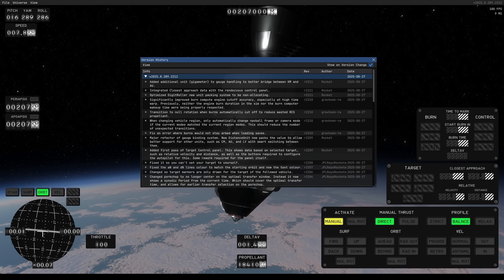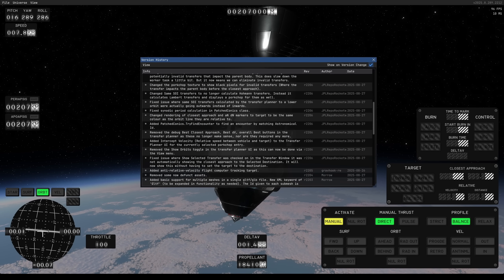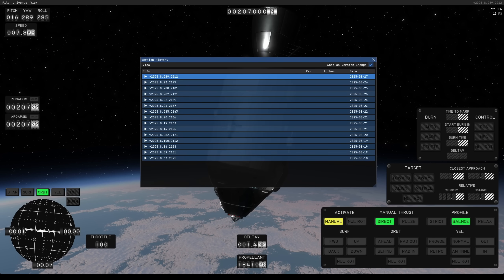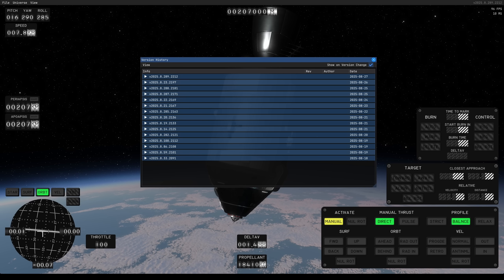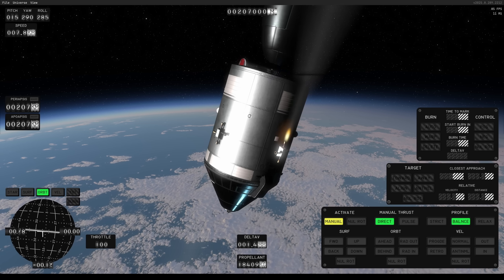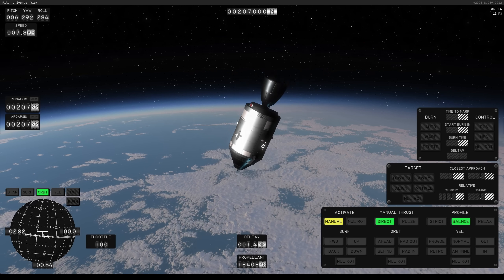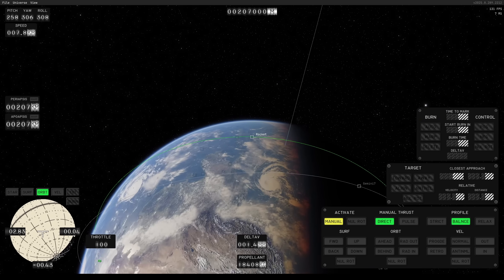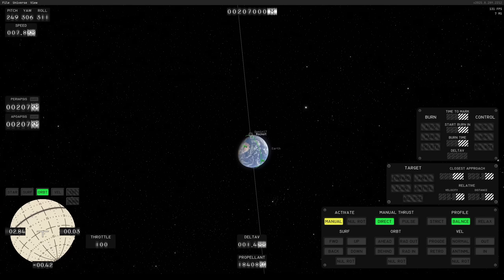Hello everybody and welcome! We are back with Kitten Space Agency and this is just a short video, mainly to show you that what I mentioned in my previous video is actually true — and I can prove it, because since that video released, a couple of new builds of KSA were released and now we can do rendezvous with other ships without any problem, because the developers integrated a better solver for calculating the closest approach between two vessels. I've experimented a little bit with it.